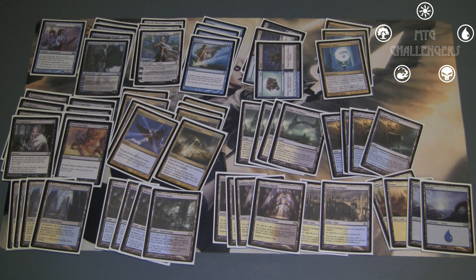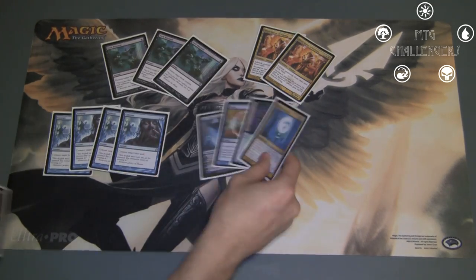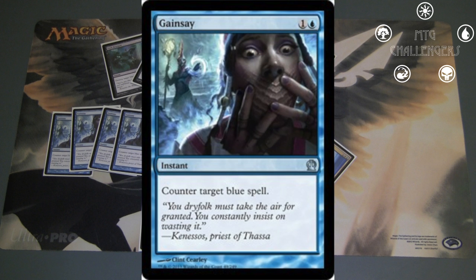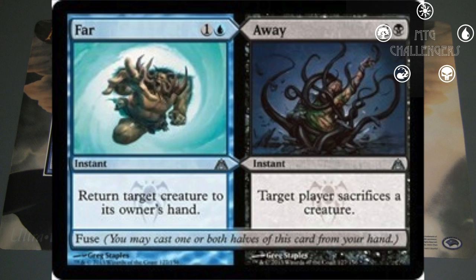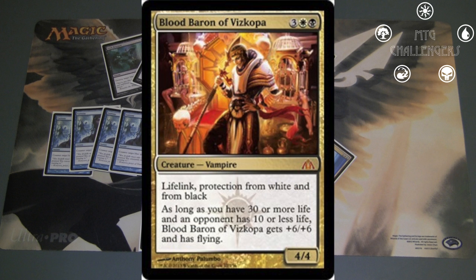That concludes the main deck, so now let's take a look at the sideboard. Three Dark Betrayal is really good against Mono Black. Four Gainsay ensures that I have leverage in the Mono Blue and mirror matchups. Then I have a collection of one-ofs, consisting of Negate, Jace Memory Adept, Detention Sphere, and Far//Away. These are here for the sake of consistency to ensure that the sideboard covers most, if not all, of the relevant decks in Standard. Two Blood Baron of Vizkopa can be backbreaking against some of the decks in this format, particularly White-Black Midrange.